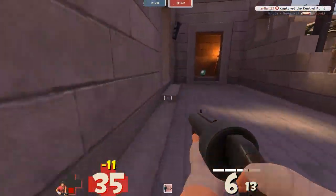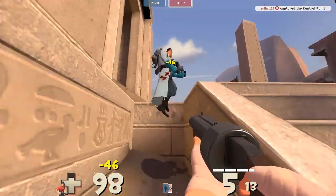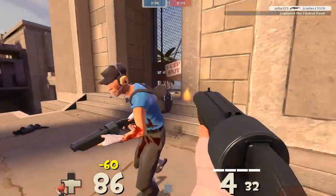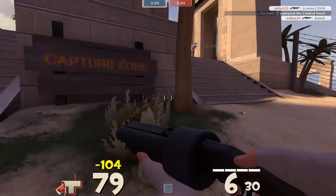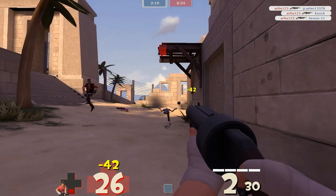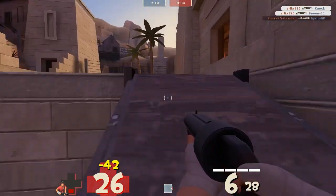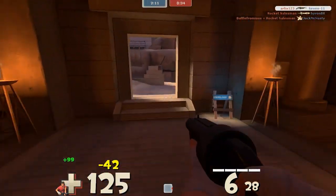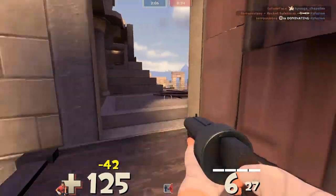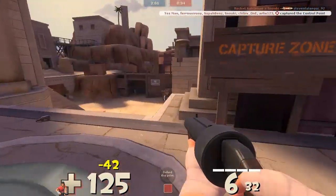Luckily my teammates come and save me. That's the kind of little things that make a bad scout good — you have to know which battle you're going to win and which battle not to bother with. But I'm not saying you should give up on that enemy altogether. Using your speed to your advantage, you can always run around the map, flank the person, and while they're preoccupied with your teammates, go in and finish them off.